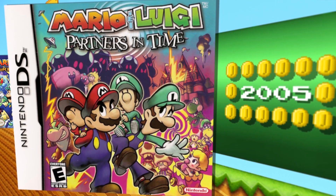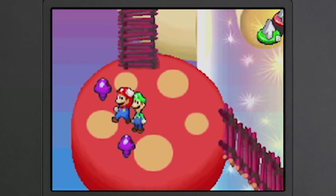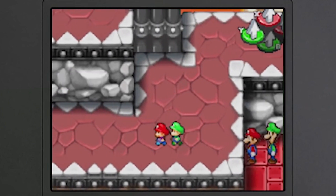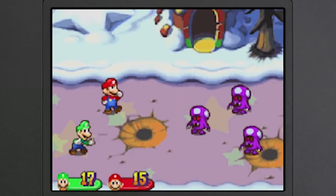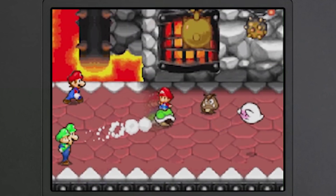Following up from that, we had Partners in Time, which is another interesting game where you have this whole concept — is it a prequel, a sequel? It goes back in time and you play along with Mario and Luigi, and then you get all the baby versions. So it's this interesting idea where you're playing as multiple characters and you're much more collaborative in your attacks.